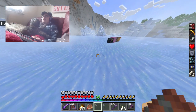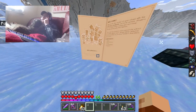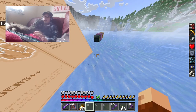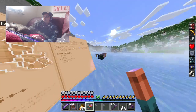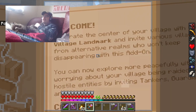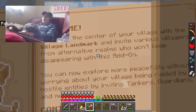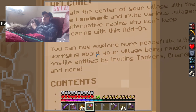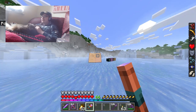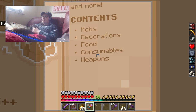Villagers++. I feel like they've made a different add-on before — I can't remember which — but they used the same texture for the book. Welcome. Decorate the center of your village with the villager landmark and invite various villagers from alternative realms who won't keep disappearing. With this add-on you can now explore more peacefully without worrying about your villager being raided by hostile entities by invoking tankers, guardians and more. Contents: mobs, decorations, food, consumables and weapons.